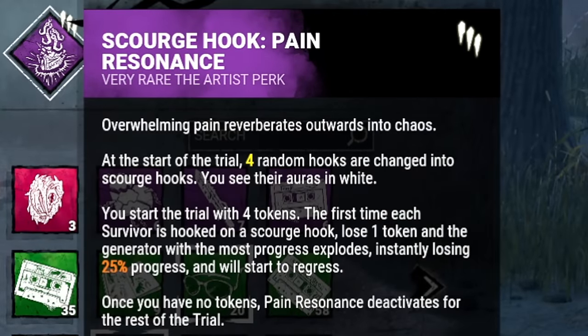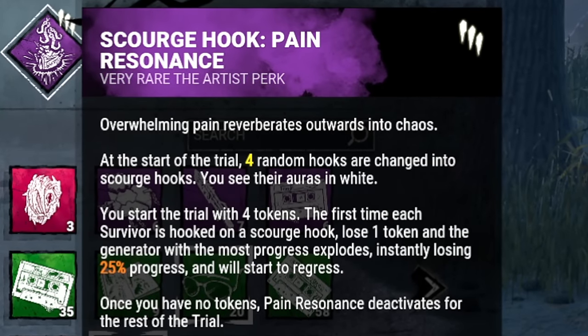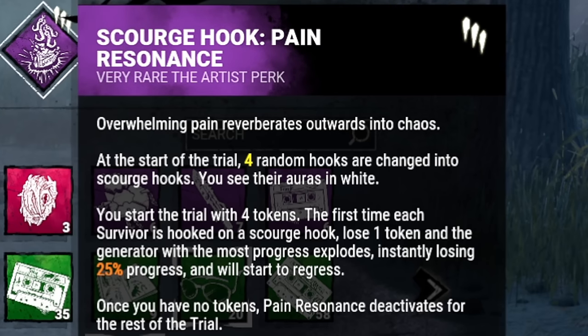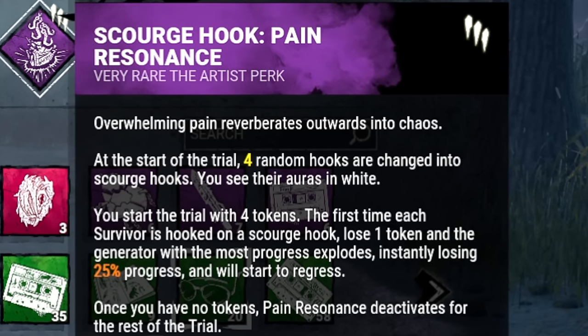Up next is Scourge Hook: Pain Resonance. You'll start the trial with 4 tokens. The first time a survivor is hooked on a Scourge Hook, the generator with the most progress will explode, instantly resulting in the loss of 25% progress.